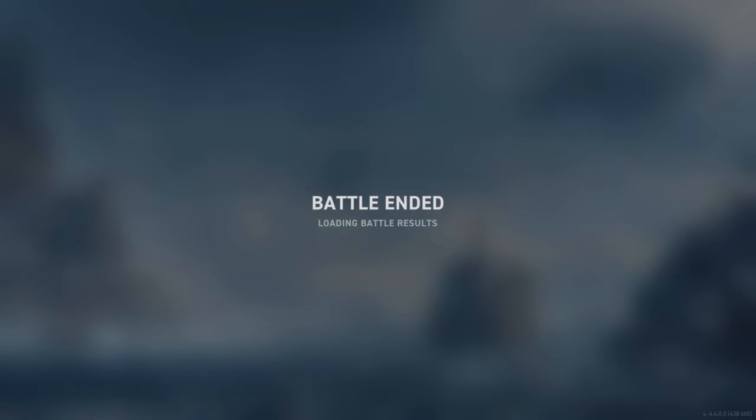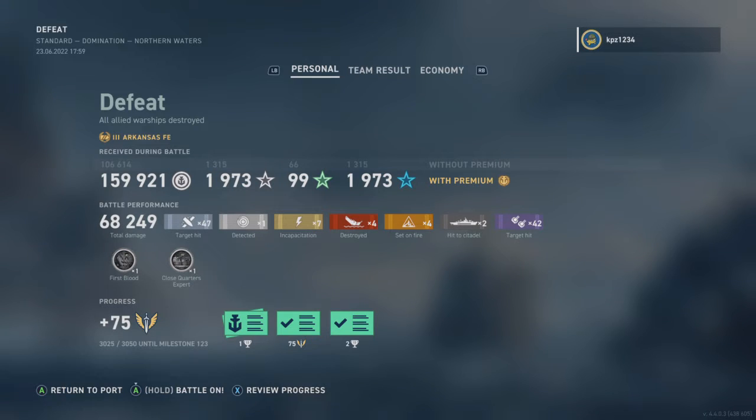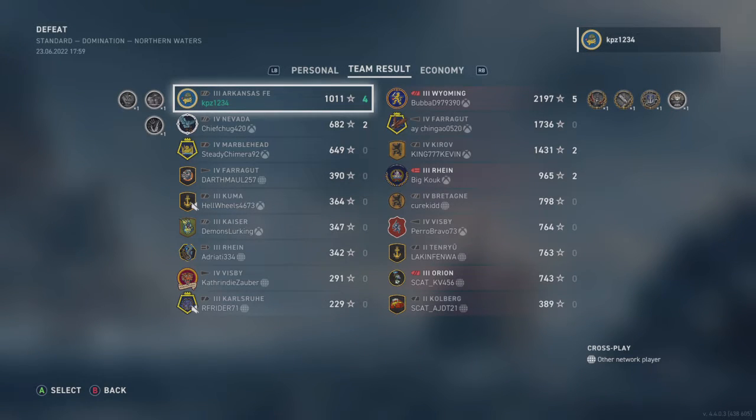And we eat some torpedoes. The end — oh, it was painful. Milestones: we ended up with the Close Quarters Expert, First Blood medal, got the daily boost, Salted Away, and ended up at the top of the board in a loss. Not too impressive except for the kills. The enemy Wyoming had a Kraken, so GG to that player.